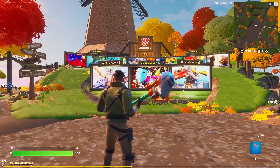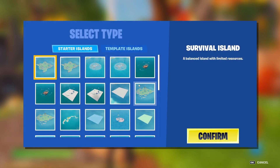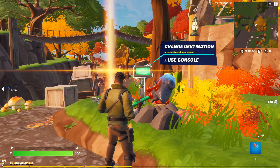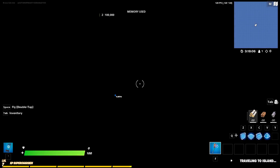Now that you're back in the hub, head over to your own rift and create a new large grid island. You can name this island whatever you want — just go to 'Create New,' select a large grid island, name it, and click confirm. Once it's loaded up, enter into the grid island.